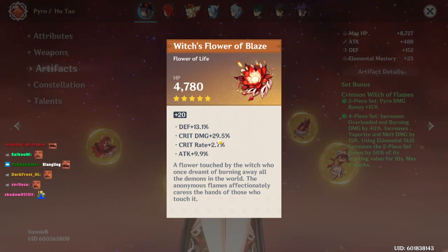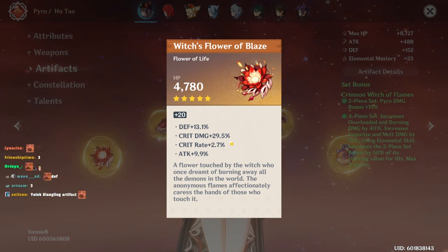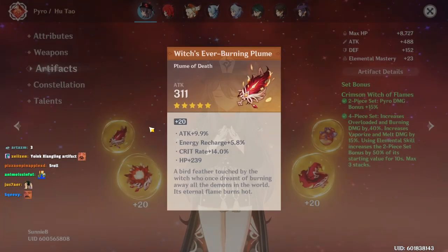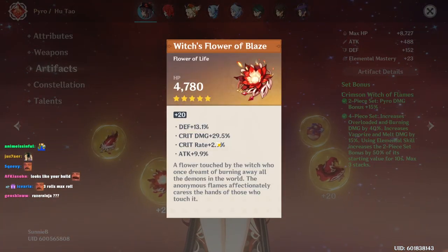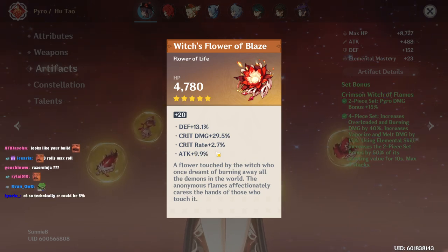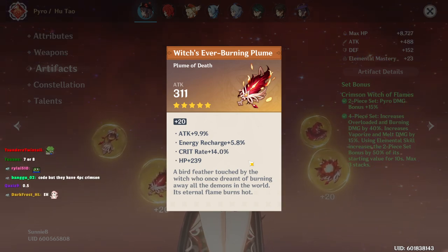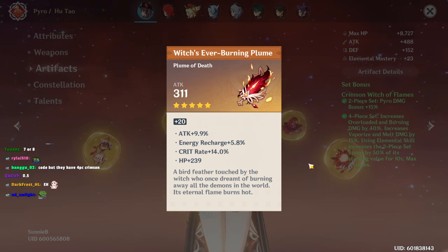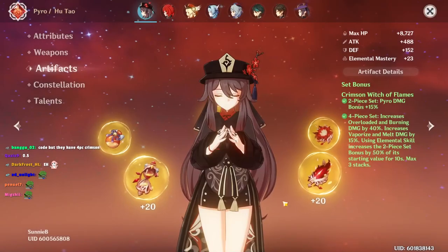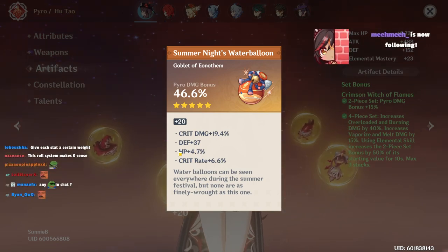That's three rolls into crit damage, and they're all almost max roll. Three rolls into crit damage, one to defense, one to attack. Three rolls into crit rate, one to attack. I guess we count attack percentage in the crit rate. I'll put that as a four because it's half and half, per se. I should really make a chart, or someone should make a gear score calculator to calculate the effective gear score of every individual piece — that would be nice. If I were to count and round up, that would be four, four, four, three. But it's not a goblet.